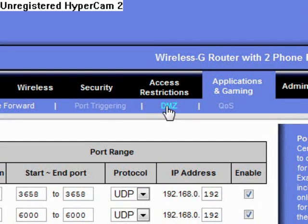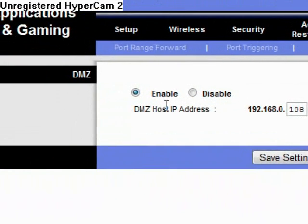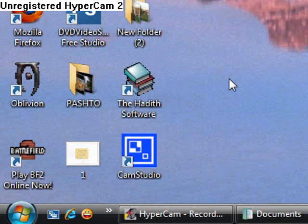Click on DMZ and make sure you have DMZ available here. Once you've confirmed that your router has the DMZ feature, you can move on to the next step.